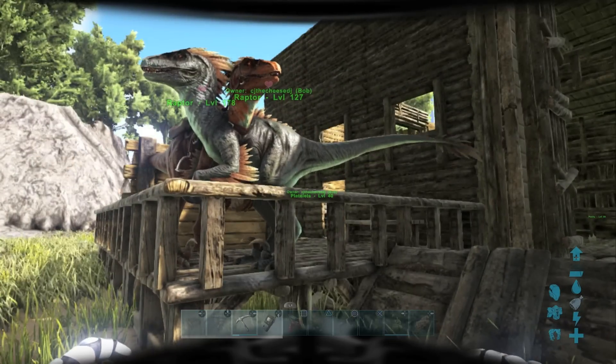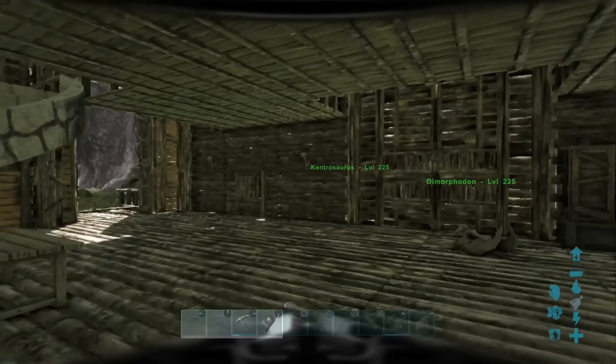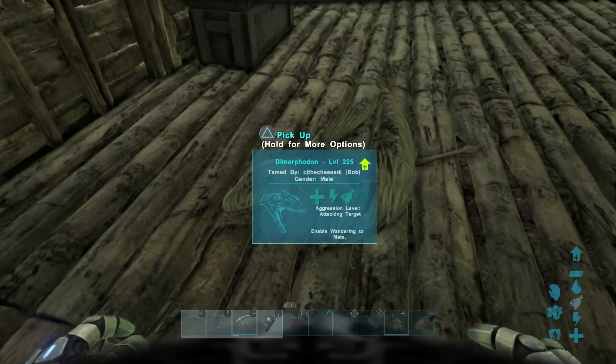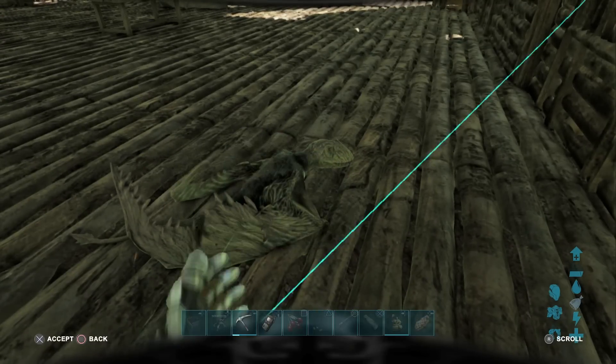Anything smaller than a raptor is pretty much what's going to be in this list. These are in no particular order, once again. Number one is the little Dimorphodon. Now, these guys don't look formidable by themselves, but you grab a whole pack of these guys and they will shred any dynos, any rider.